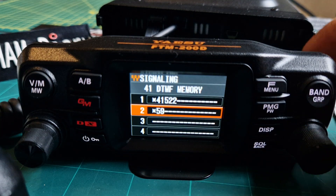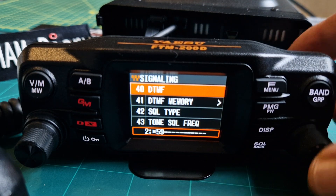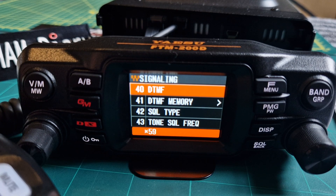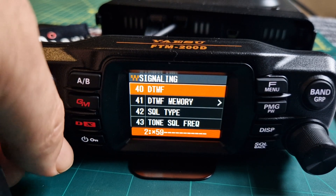Now select that entry and back out to the autodialer, which is under DTMF. It's showing number 59 now. Push it — it's quite fast, but it is working.